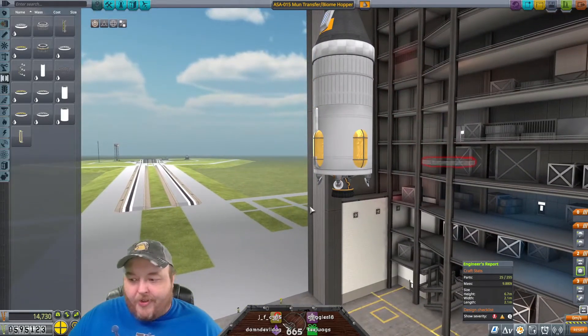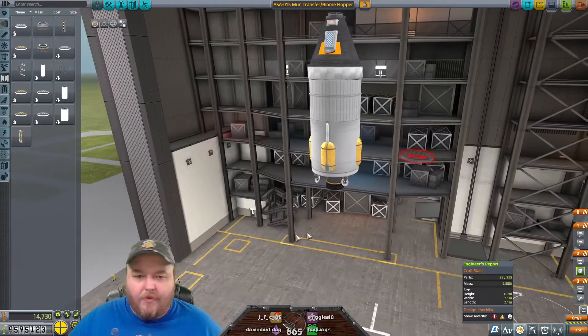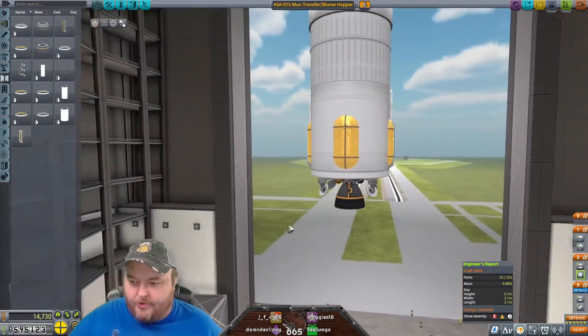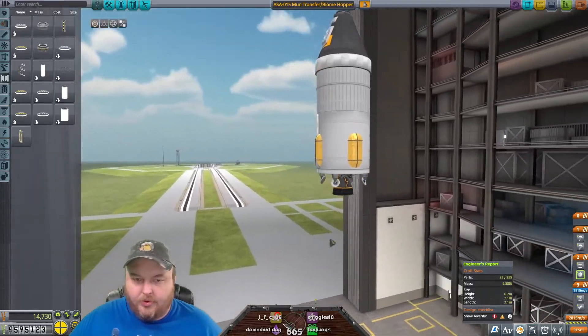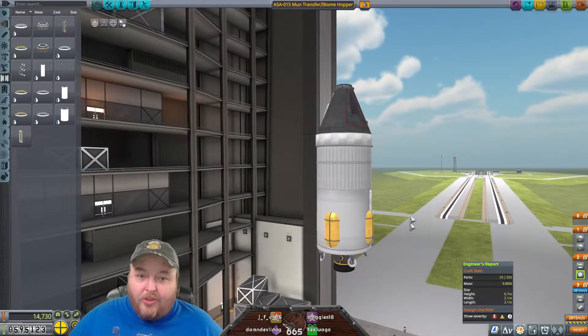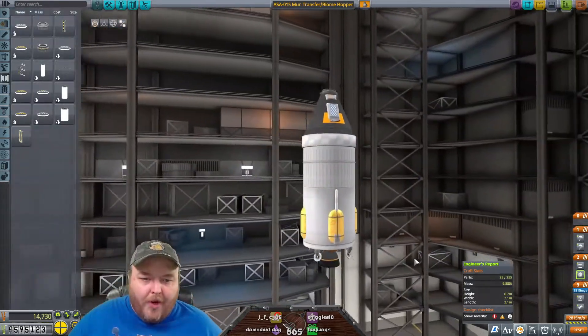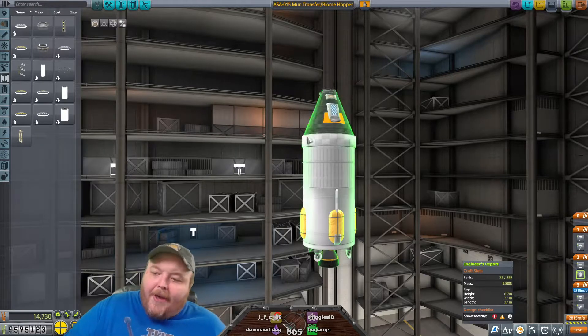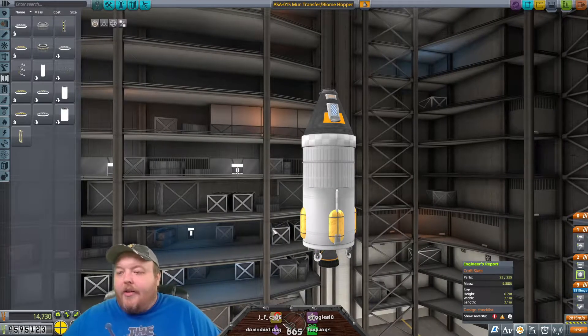Do we have a fully stocked space station orbiting Kerbin? I have nothing orbiting Kerbin, space station-wise. We haven't started building that yet. I'm waiting until we get the refueling set up around Minmus before we do that. That way we have a way of transporting fuel around. I don't want to keep wasting rocket launches to put fuel up there. That would be bad. Alakazam, have a good night. Thanks for hanging out.